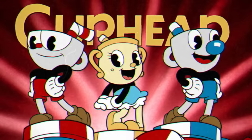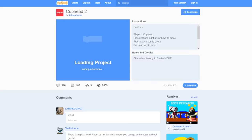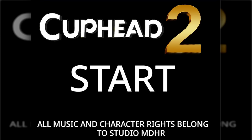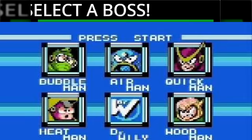Cuphead 2 is finally here, and it isn't made by Studio MDHR either. Let's see what Nubs and Games are giving us with this new release. So right away, we got a killer title screen that fills me with excitement for what's to come. Then we're hit with a boss selection screen that reminds me of Mega Man, and then we get to fight a boss of our choice.